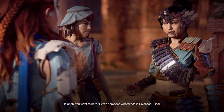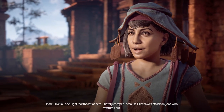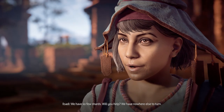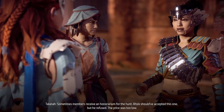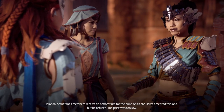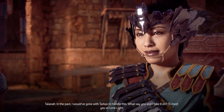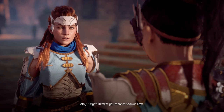A villager named Elsari says she lives in Lone Light northeast of here and barely escaped because Glint Hawks attack anyone who ventures out. Talana explains Asis refused this contract because the price was too low. Talana offers to take it on together, asking what about Red Maw. Aloy agrees to meet her at Lone Light as soon as possible.